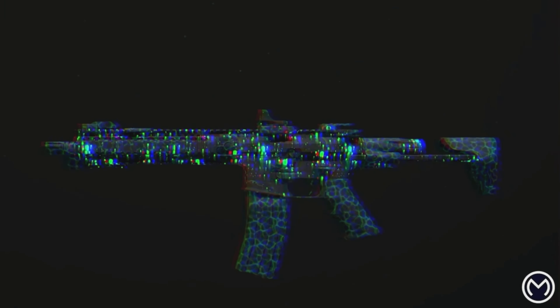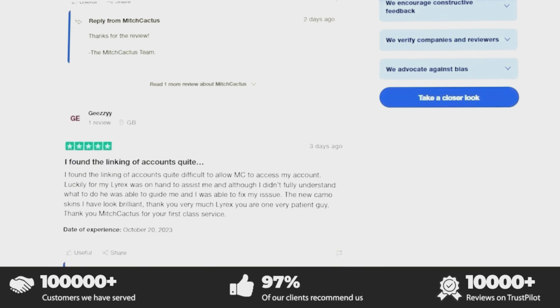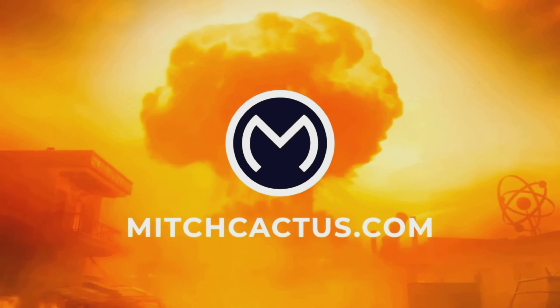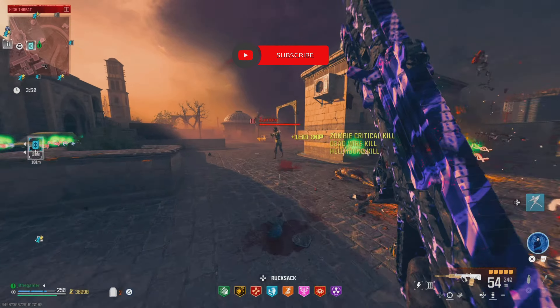Look at the fire rate, the recoil, and the damage output. Thanks to Miss Costas for sponsoring this video. If you guys are looking to unlock MW3 camos such as Interstellar or Borealis, it's completely legit — playing by the rules. Get all the best schematics, brand new skins, or even instant delivery accounts for sale. Be sure to check them out — they are the biggest and most reliable seller for Xbox, PlayStation, and PC. They have over 10,000 verified reviews on Trustpilot.